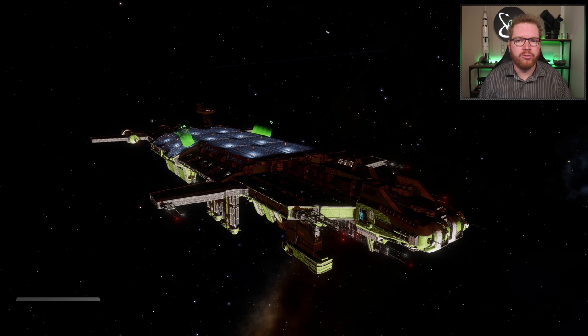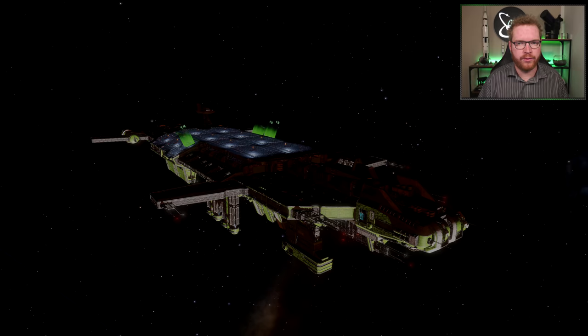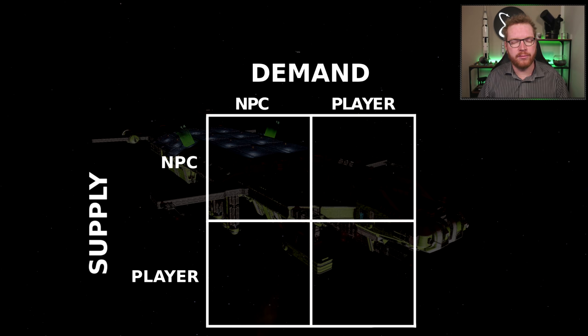If you're going to use your fleet carrier to generate money through trade, you need to make yourself a plan and be conscious about the materials you're trading, where they come from, where's the supply, and where's the demand — so you're not burning in with stock you cannot get rid of. We have a little matrix where on one side we have supply, which can either come from NPCs or from players, and on the other axis we have demand, which can also either be selling to NPCs or to players.